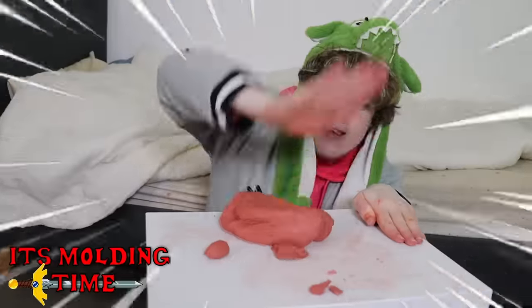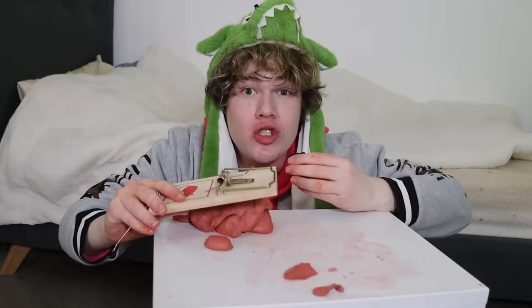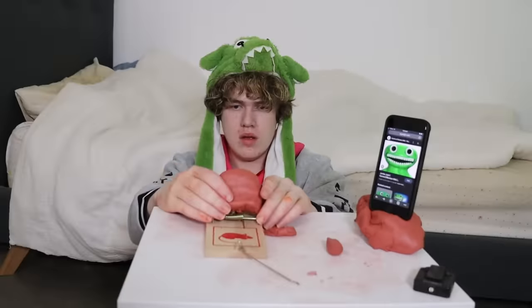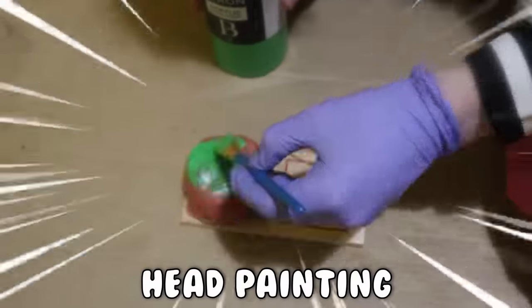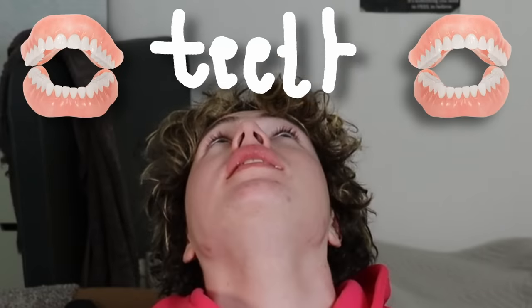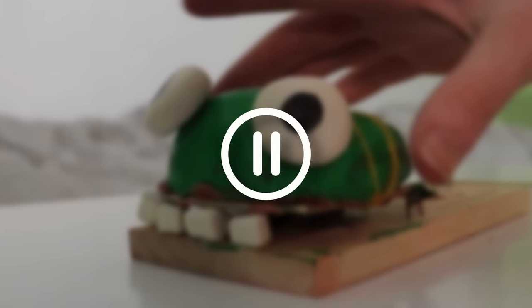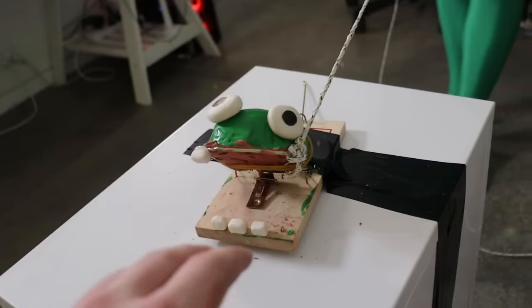It's molding time. A mousetrap — very exciting toy. This will be so fun for kids. Now, Jumbo Josh just needs his eyes. I'm going to make them using this clay and stick them onto Jumbo Josh. Jumbo Josh is complete, and all there's left to do is test how dangerous this toy is by putting my hand in it.